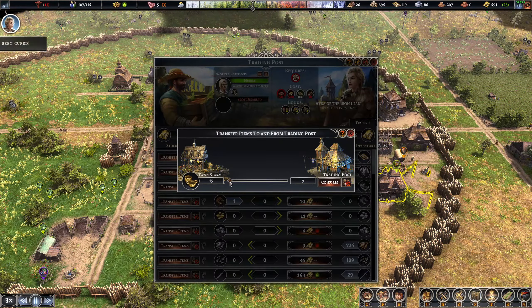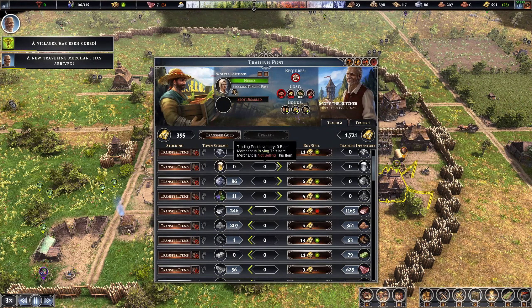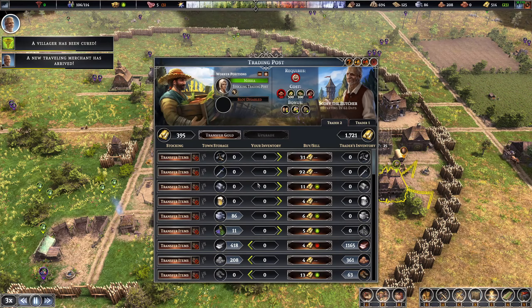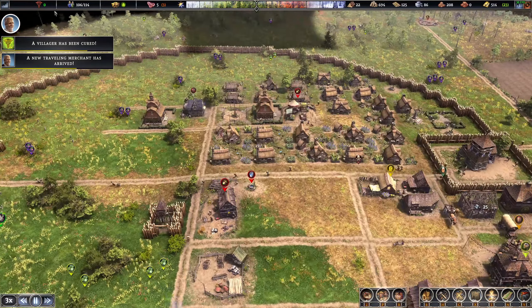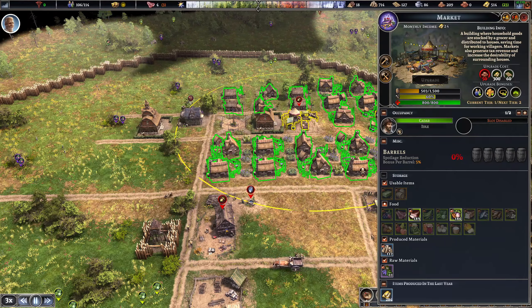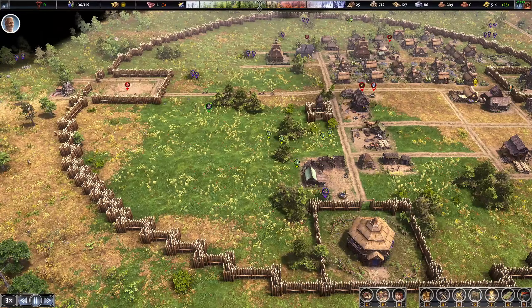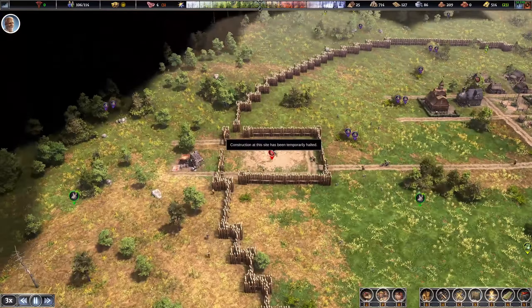We got baskets we can sell — nice! Baskets are like my new favorite thing for selling early game. Man, look how much tallow we have. I just realized I probably need another smoker. We have barely any spoiled protein. Make sure you turn off meat in your storage — I don't store meat in there.